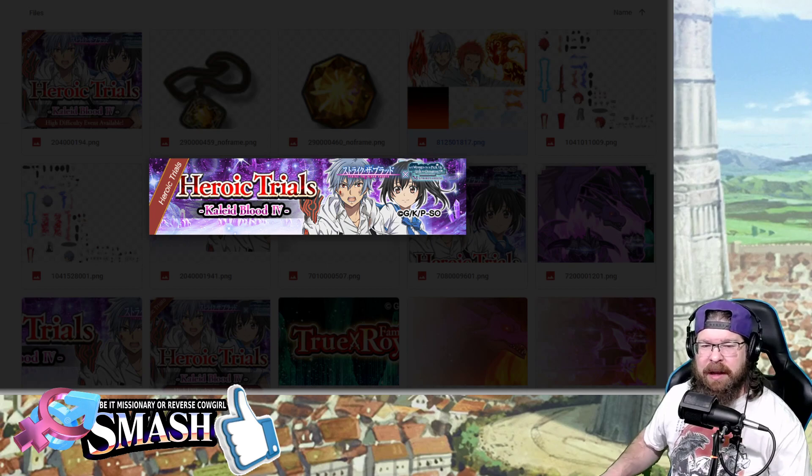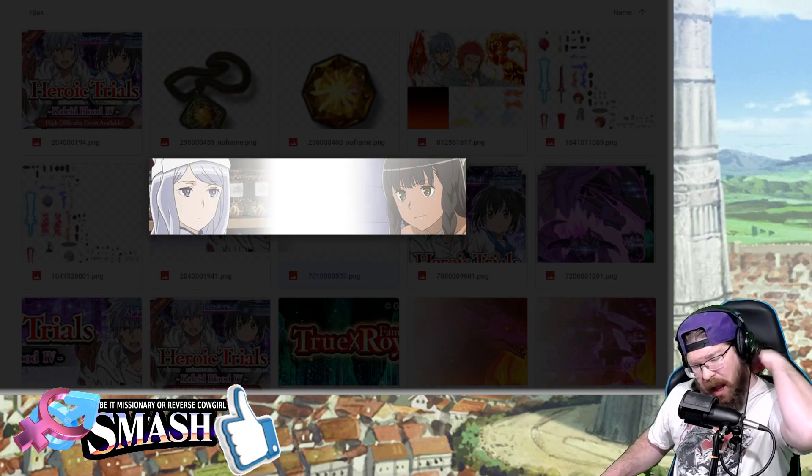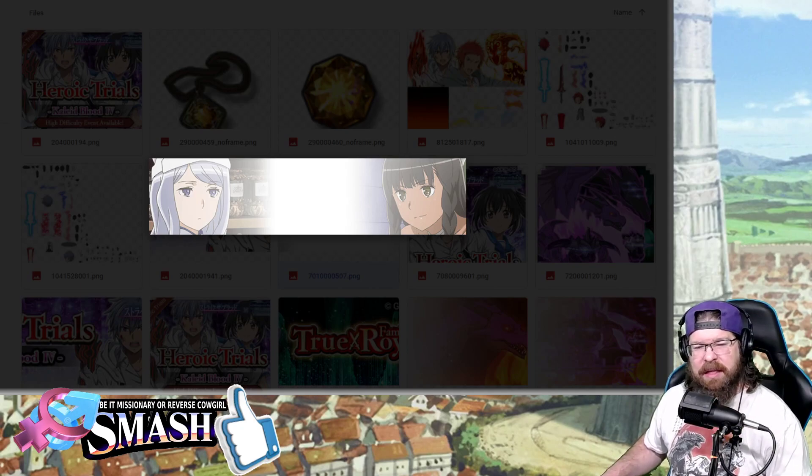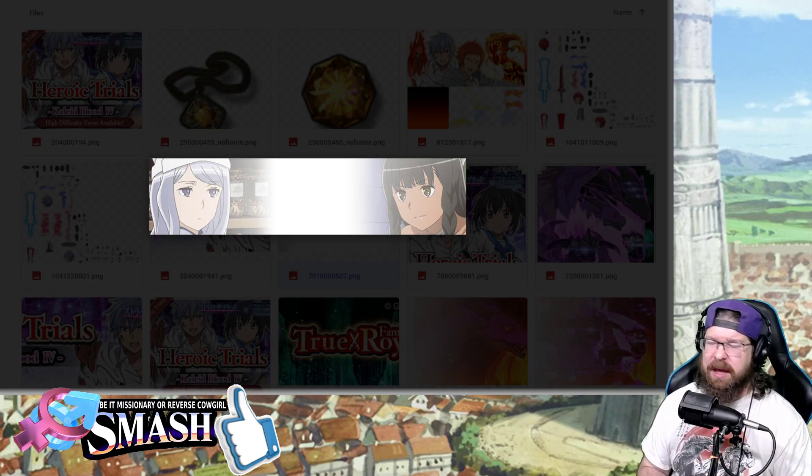Of course, the Heroic Trial assets — nothing surprising there. There's something here I really don't know what it is. That actually could be something coming up for another one of the episodes — just a random asset here. This actually could be for one of the new Sword Oratoria levels that we're going to be getting later on. We're not getting any this week, but sometimes you add these things in a little bit early.